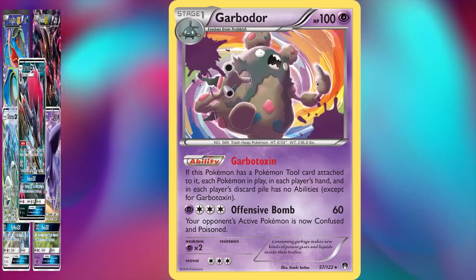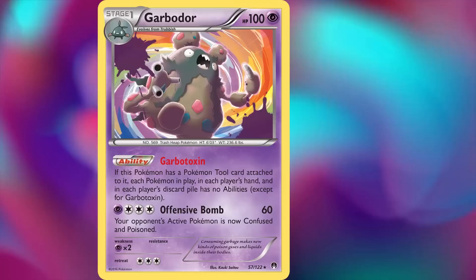Its longevity and the fact that it won US Nationals in 2015, multiple international championships, and crowned itself World Champion in 2018 makes Garbotoxin one of the longest standing, most powerful, and most successful disruption abilities of all time, clearly cemented at first place on this list.